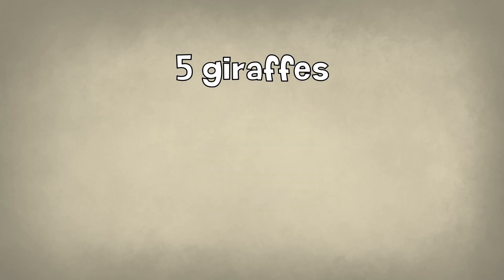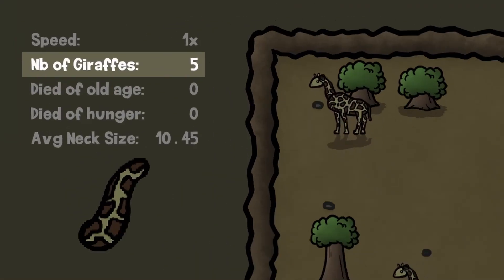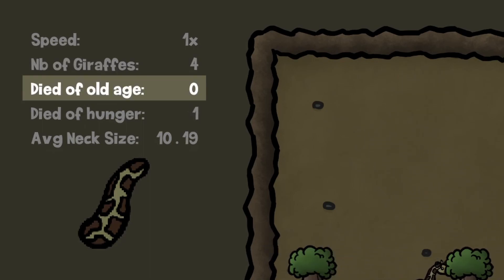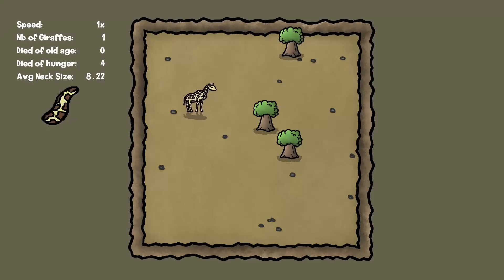So first we'll run a simulation with 5 giraffes, 5 trees, and a new tree every one and a half seconds. We'll track a few things on the left side of the screen: the total number of giraffes alive, how many died from old age, how many died from hunger, and the average neck size of the remaining giraffes. Let's see how it goes.